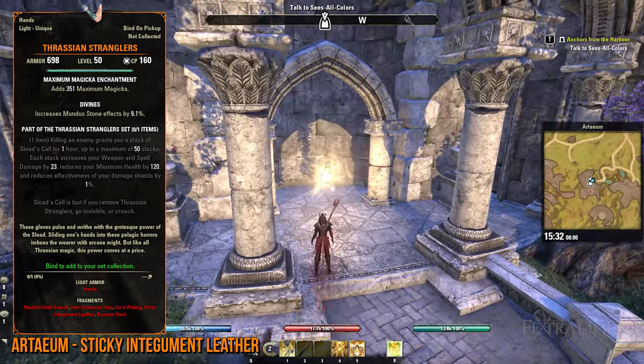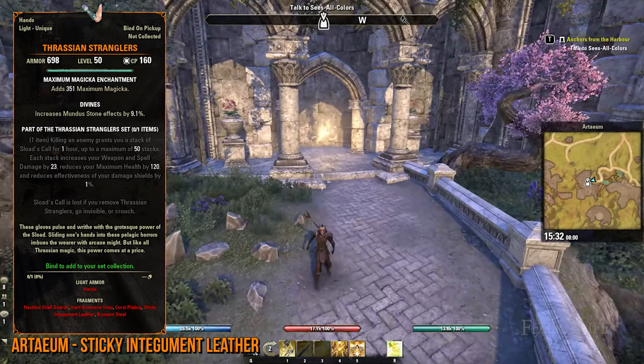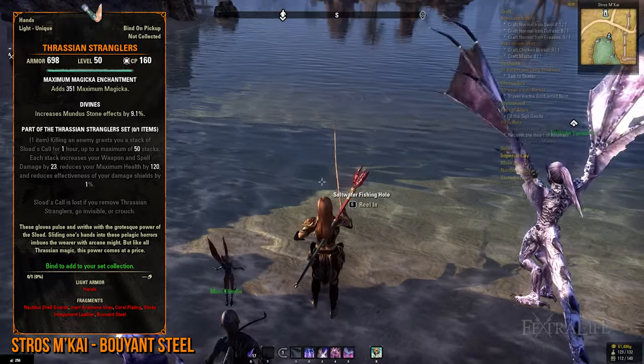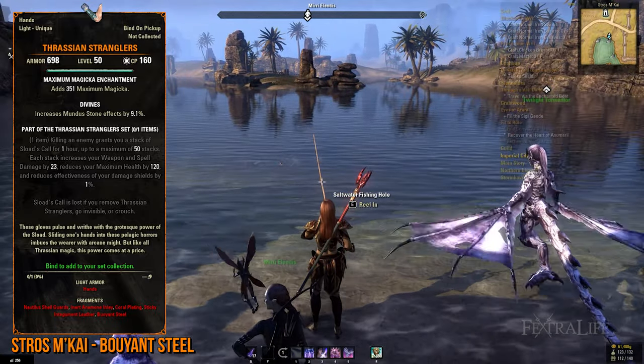Additionally, if you've joined the Psijic Order and unlocked the See the Unseen passive, drop by a Psijic Portal in this zone for the Sticky Gloamspore Leather lead. If you're still in the mood to do some more fishing, but this time in Saltwater Fishing Holes, then head to Summerset to obtain the Buoyant Steel lead.